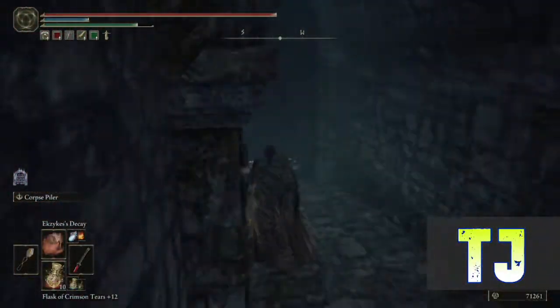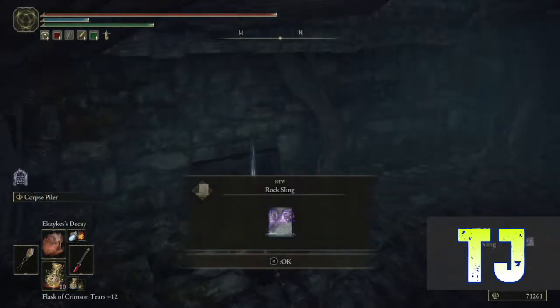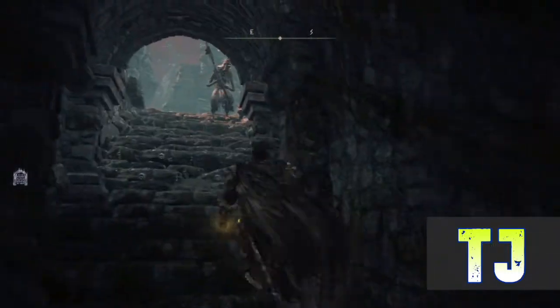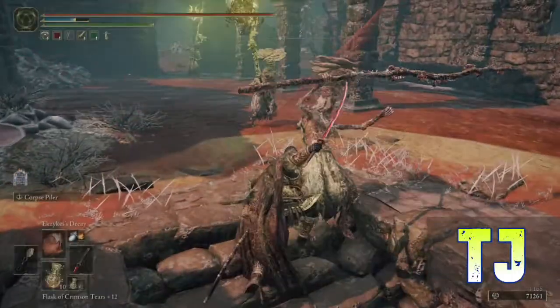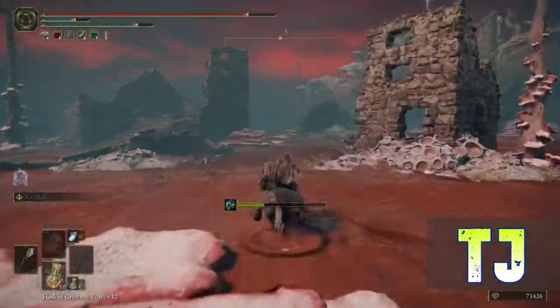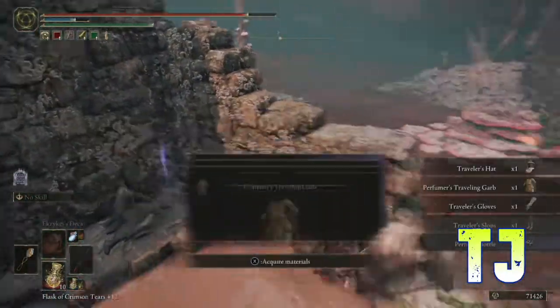Take our way down here into the chest, or the rock sling. There's gonna be some guys probably on the stairs — they were on the stairs last time. Shouldn't be a problem to deal with. Grab the traveler set.